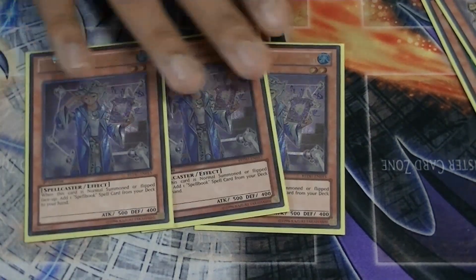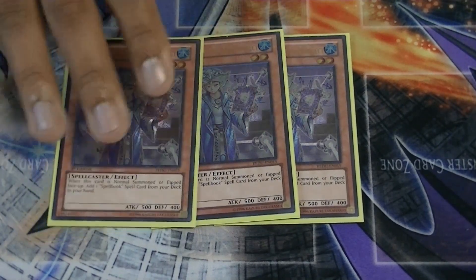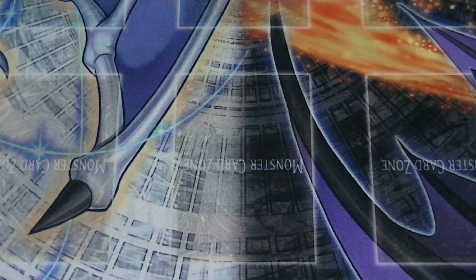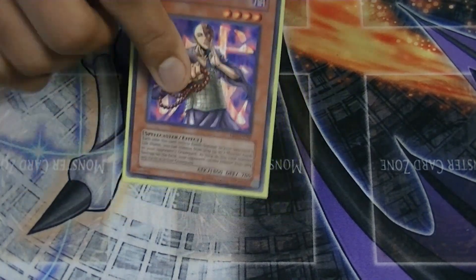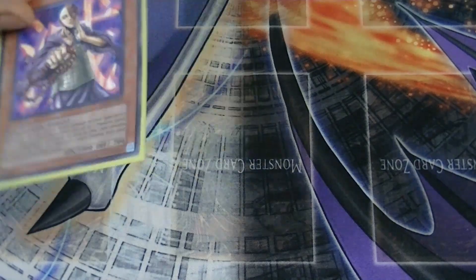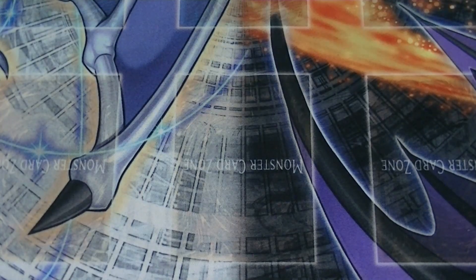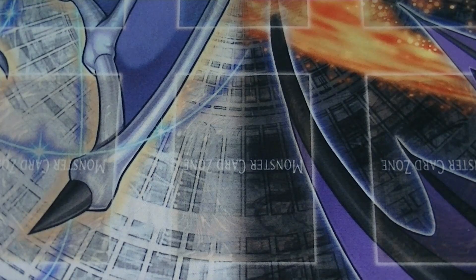Three Blue Boy — another necessity in the deck. It searches any spell book, really good if you open up with it. The last monster is one Kyku — I don't really see any need for two because Fate can handle almost anything, so Kyku is good. I side another one as well.